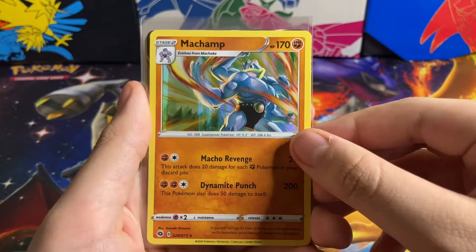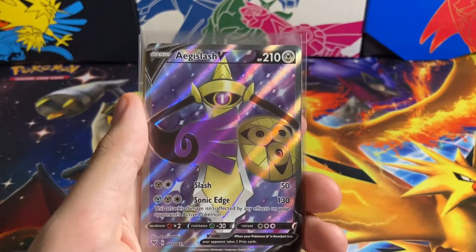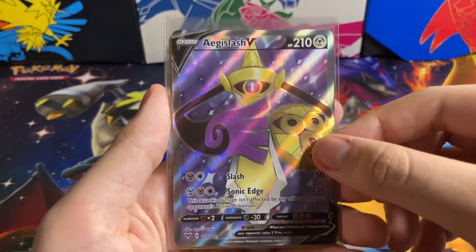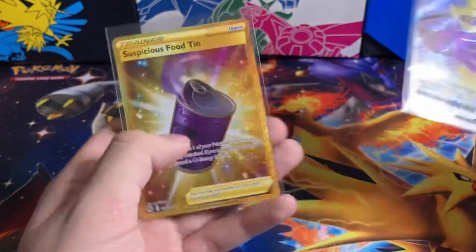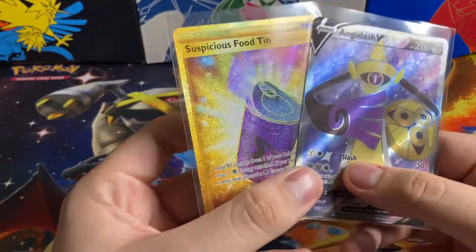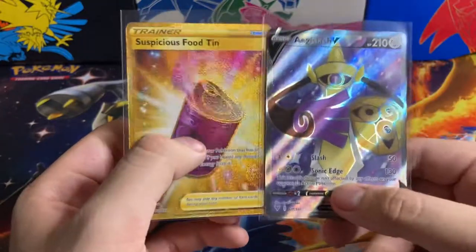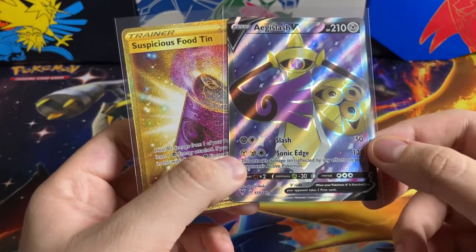Okay, recap: we have the Holo Champ. We wouldn't have opened Champions Path if we didn't pull that Champ. We have Aegislash V Full Art and a Suspicious Foodtin Secret Rare. Out of six packs, I can't complain — those are some pretty solid pulls. Anyways, like, comment, subscribe, and I'll see you in the next one.